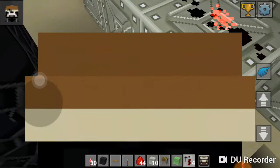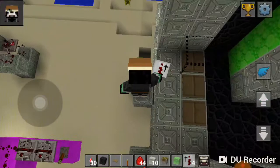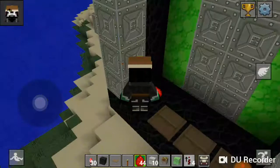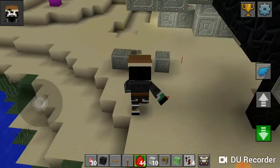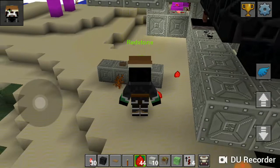One thing I would like to say: do not end up accidentally creating a clock like I did. I would suggest moving the pressure plates a little bit back — that will be fine, absolutely fine. Now we need to connect these pressure plates to these torches, which we can do pretty simply.